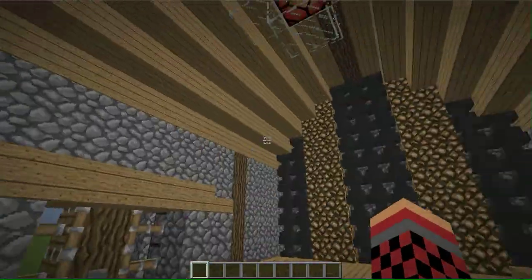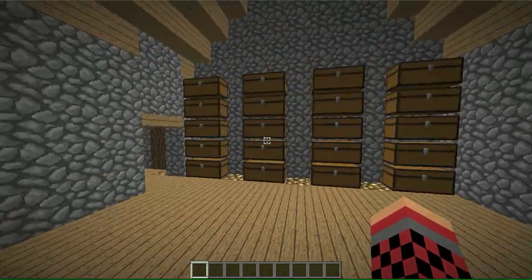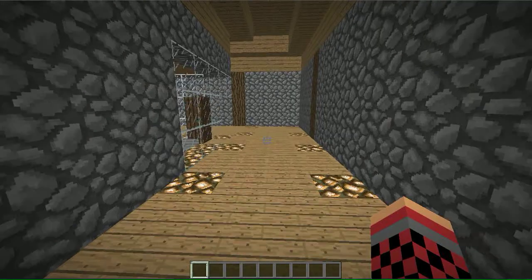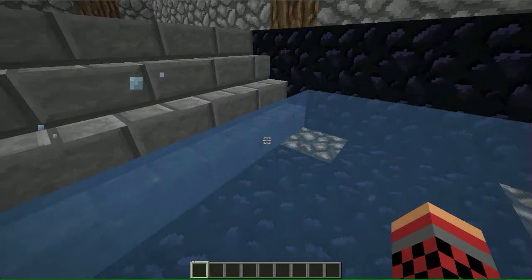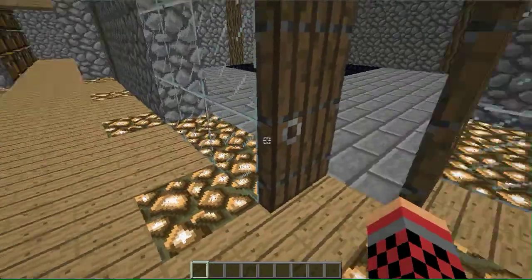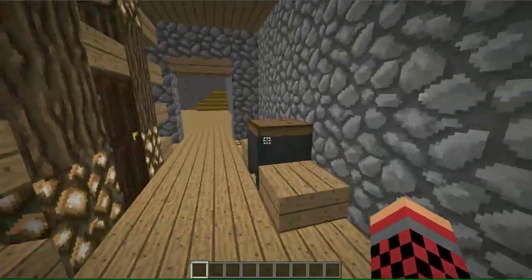We got the anvils — kind of like that design — then we get the chandelier, and we get a whole bunch of empty chests. Come over here, we got the pool, she's just tiny — a tiny pool.